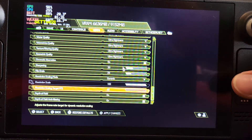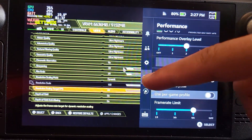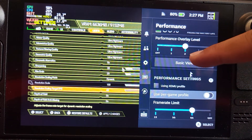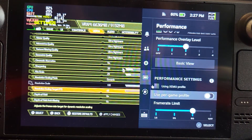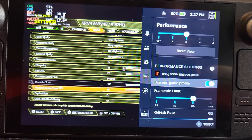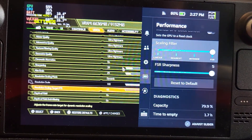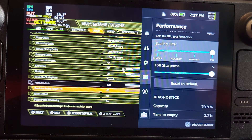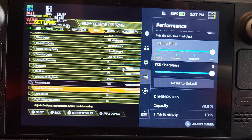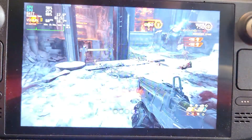As an extra thing, press the Steam menu button — the three-dots one — go to the Performance tab, use per-game profile so it's specific to this game, scroll down, go to Scaling Filter, and put FSR on. With FSR on, when the resolution does lower in certain moments, even without it it looks great and you can hardly notice it — especially when you're in action. But with FSR it sharpens things a bit more so you can hardly tell at all.